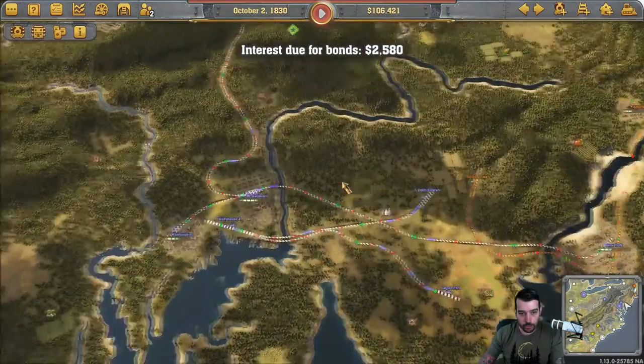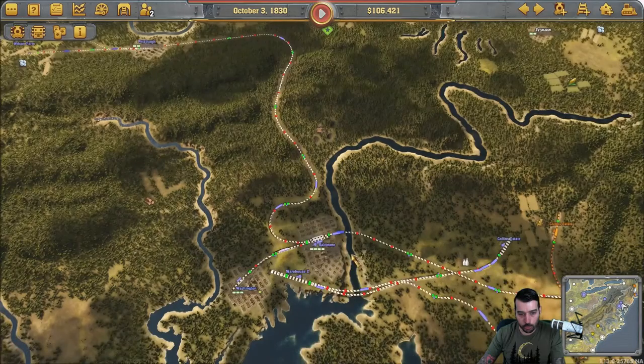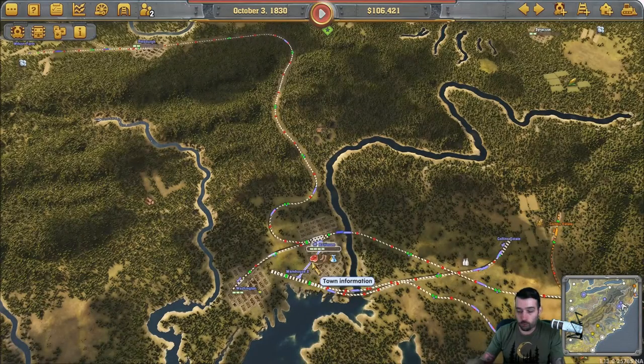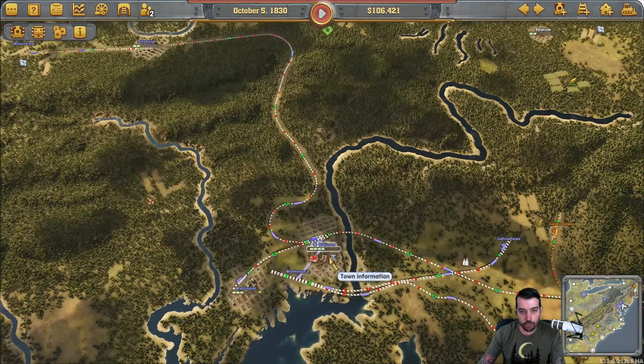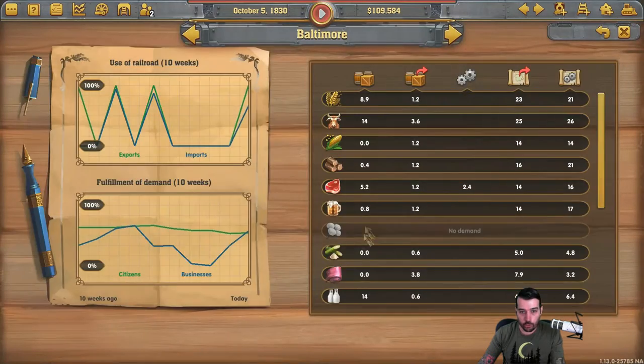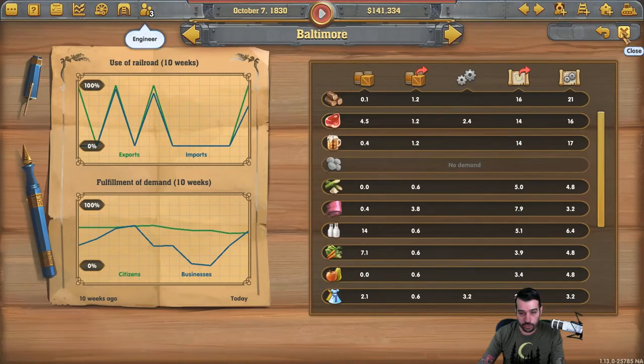Let's see what's next on our task list. We need to have a population of 100,000 in Baltimore. To get the population up, a lot of people think that connecting to as many cities and having trains running to the city is the best way. However, that's not true. The secret is you want to have everything Baltimore needs coming to Baltimore as far as its supply chain goes.